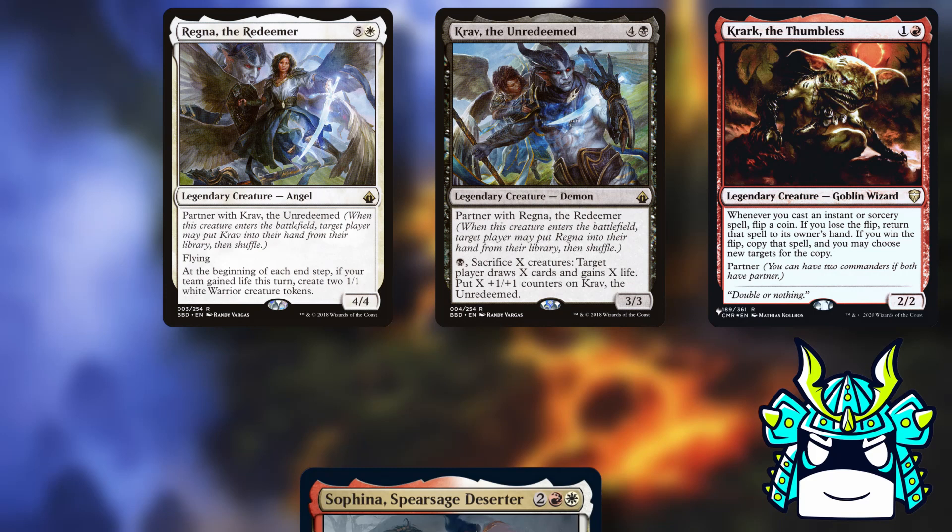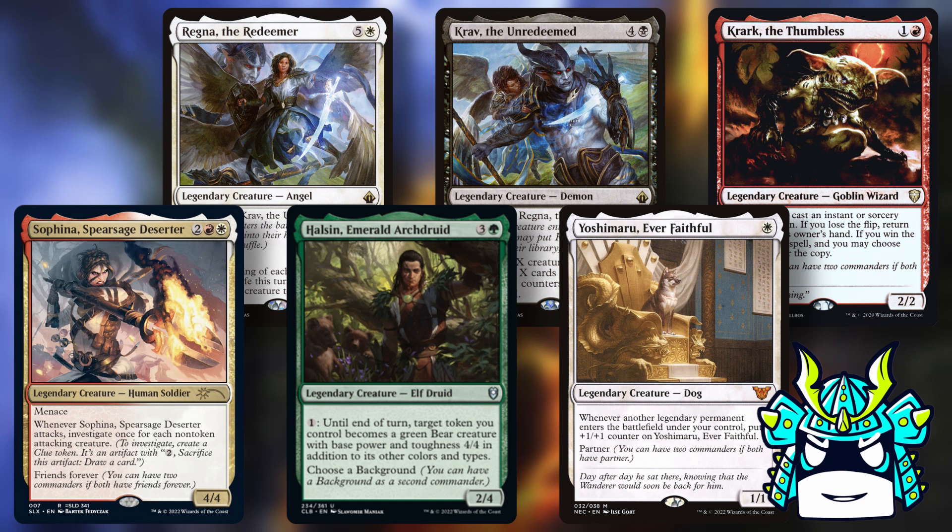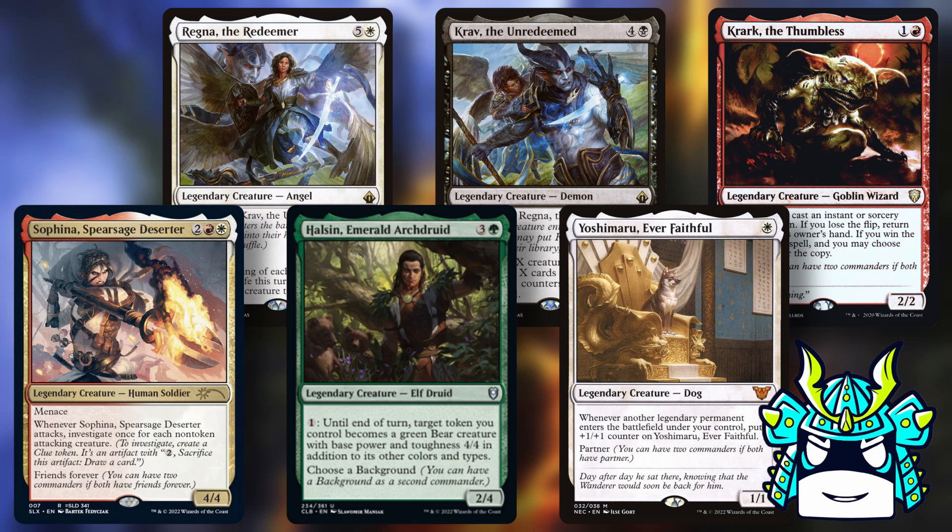But since then we've gotten partner-with commanders, mono-colored partners, friends forever commanders, background commanders, and this random dog — so now every companion that you're actually allowed to use can be matched up with two commanders to make a triple commander deck.